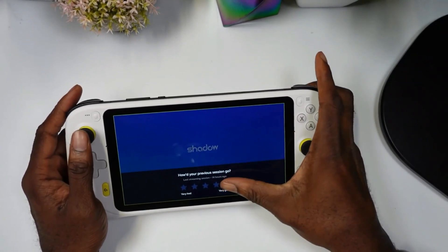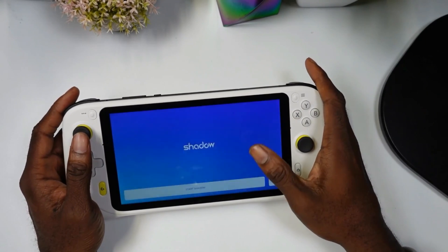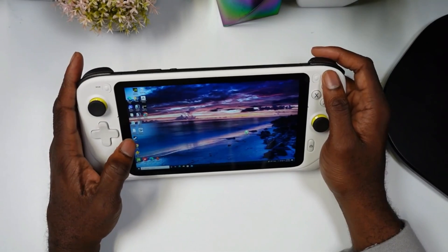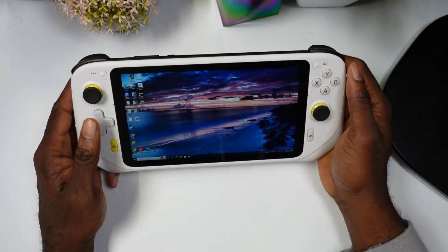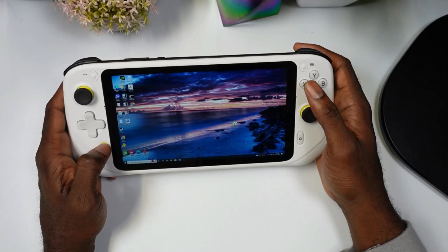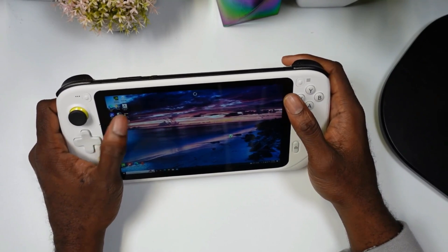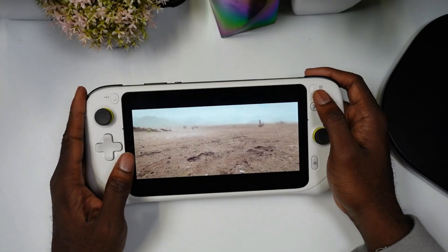Next service I want to showcase is Shadow PC. To get Shadow, just like Boosteroid, you have to go to the Google Play Store and download it. Once you do, you should be good to go. The bummer about this device with Shadow PC — unlike the Steam Deck or the Logitech G Cloud — is that it doesn't have a mouse cursor, so you have to use your fingers to navigate.